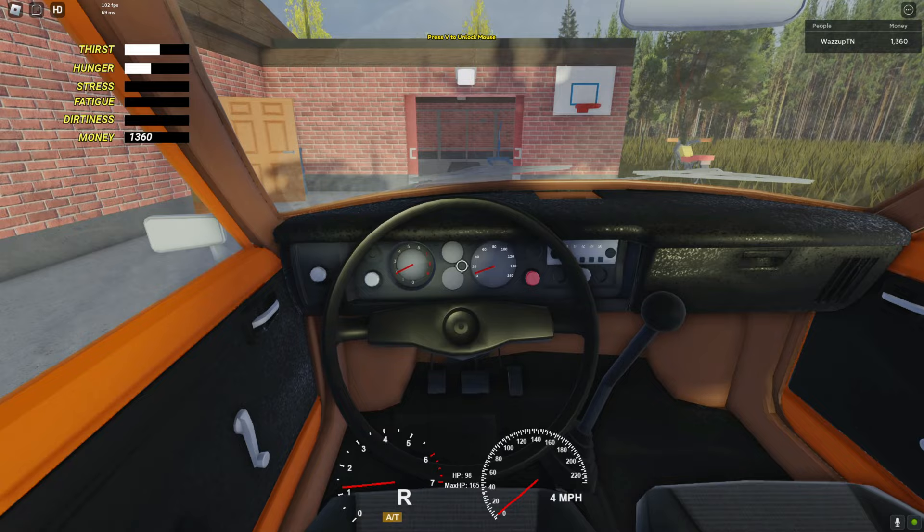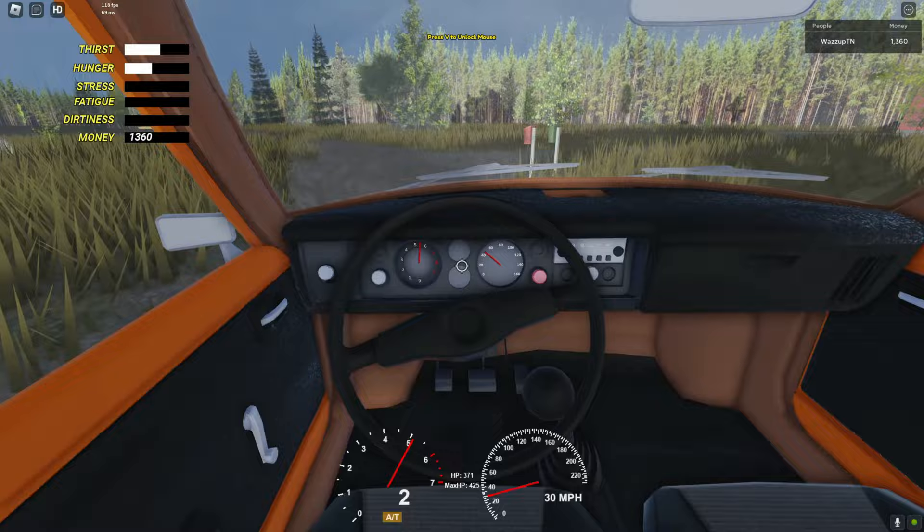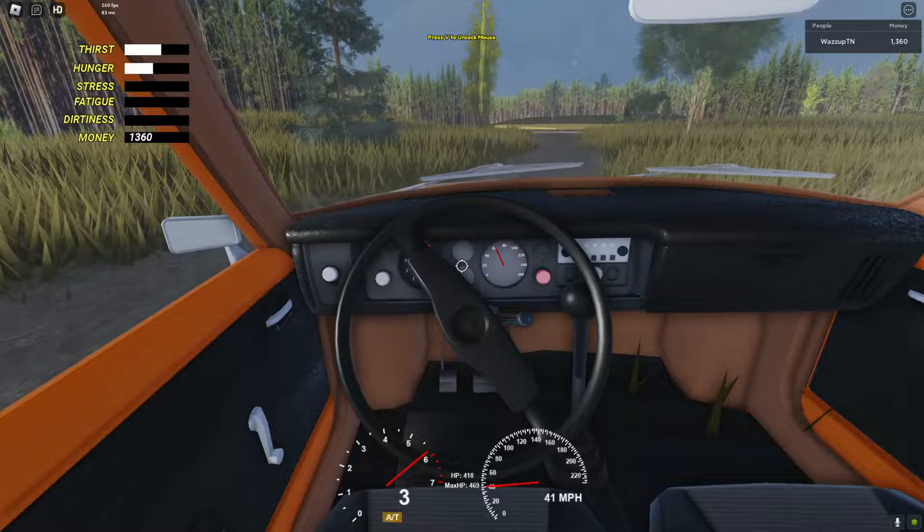Now we're moving — look at the Satsuma! It sounds like the real Satsuma. Oh, understeer. Max horsepower 478 — that's totally cap, I don't think the Satsuma can hit that.